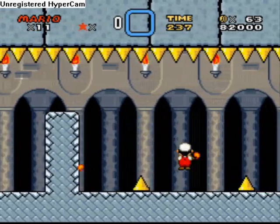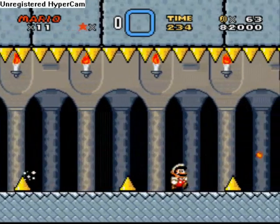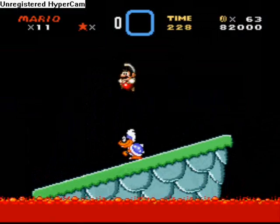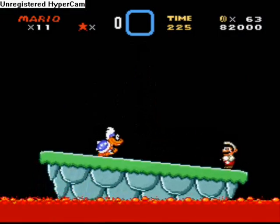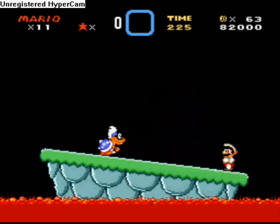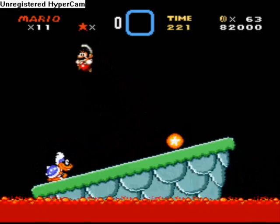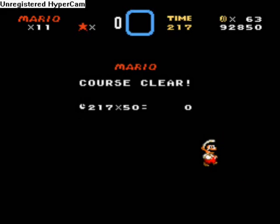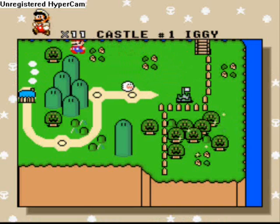I don't think the crushers are in this part. I believe this is just a scrolling section — pretty creative, still pretty short though. This whole game is short. Then again, it is just a demo. Been a lot of short hacks lately. And it is dead, and the message is not changed. What's this?